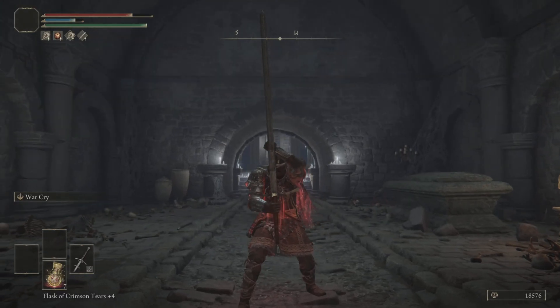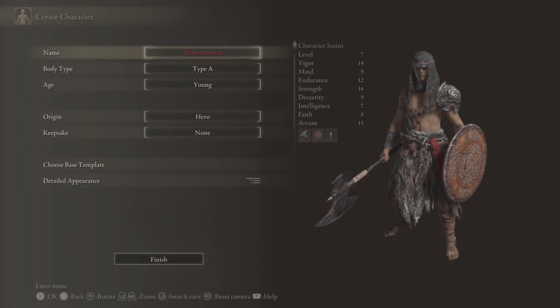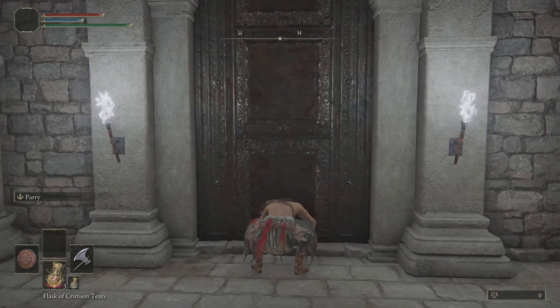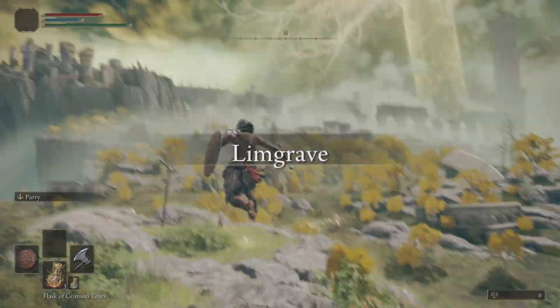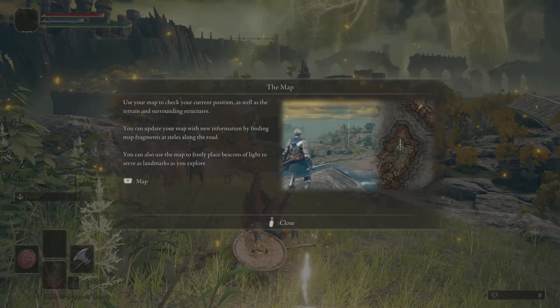I hope you enjoy the build — let's get it started. For the pure strength build, the class you're going to want to choose is Hero. It has the highest starting strength as well as some pretty high starting vigor. The two best starting gifts are probably Golden Seed or the Stonesword Key. I would just go with the Golden Seed because I'm not interested in most of the side content.